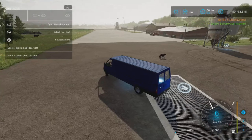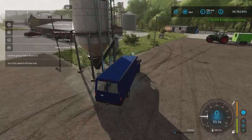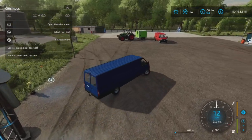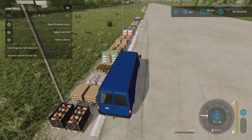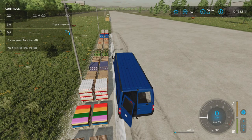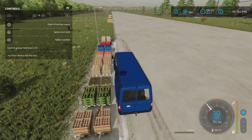We can unload it very quickly here. It will load anything from a buy-anything station, as you can see here — all the things — except if we drive it over to the pallets, it no longer loads pallets. Never mind not auto-loading — I'm not even getting a prompt to press L3 to load. None of these things will load, no matter what. If I open the doors — open the side door — I'm not getting the ability to load any pallets.